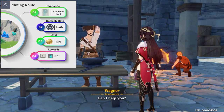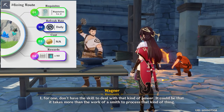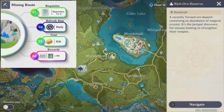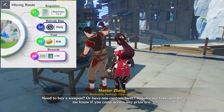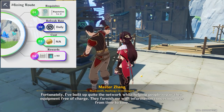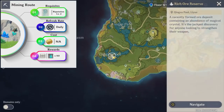While at the blacksmiths, you can also start your next resin-free activity: mining at the rich ore reserves, after the respective blacksmiths mark them on your map. The refresh rate for this is daily and the locations vary, but there are usually 3 mining spots in Mondstadt and 5 in Liyue. The only requisite here is that you need a reputation level of at least 2 in both cities, and there is no cost to doing this.